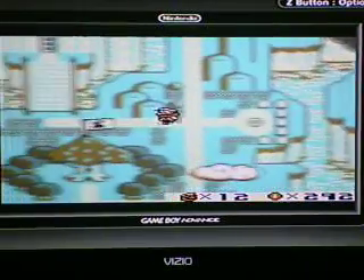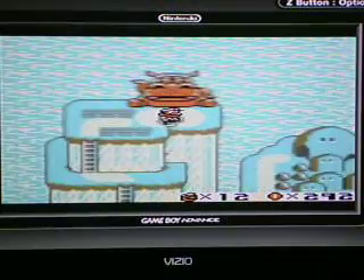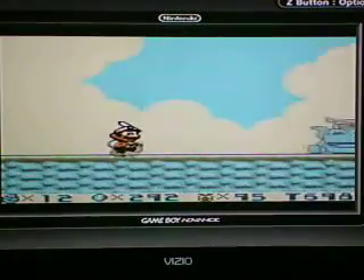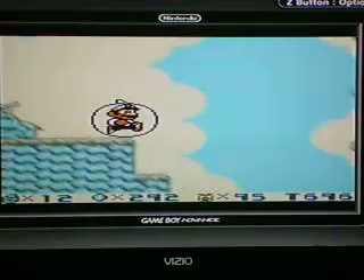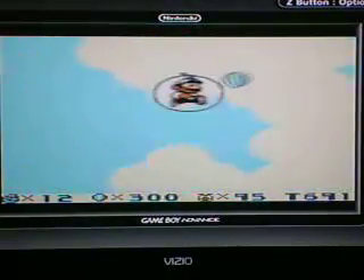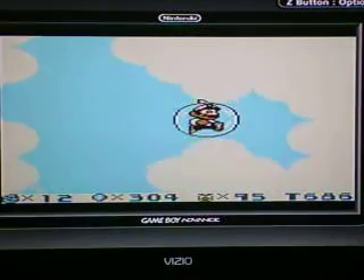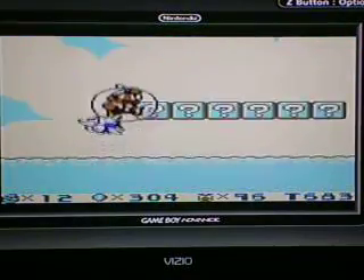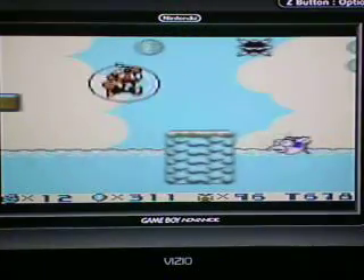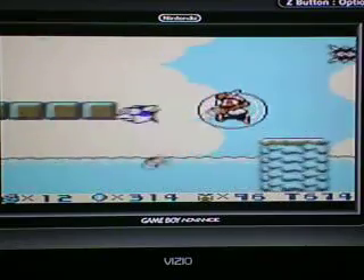We'll go over here and start this level. This takes us to space zone. We're going to get these coins and get down here. Be careful — those guys can pop your bubble. You can actually go all the way to the top and make this level yours. Do not hit those guys.